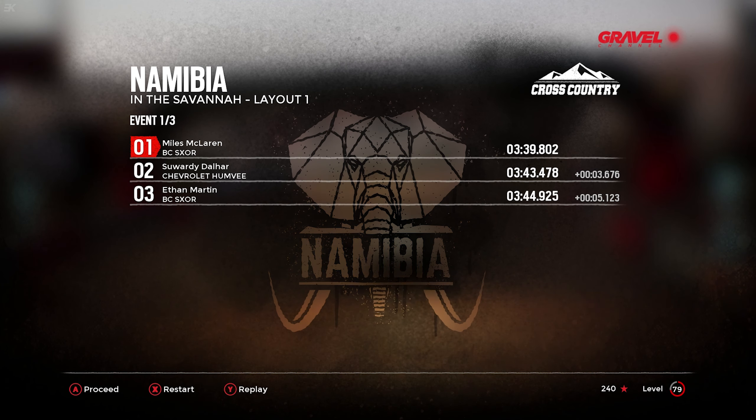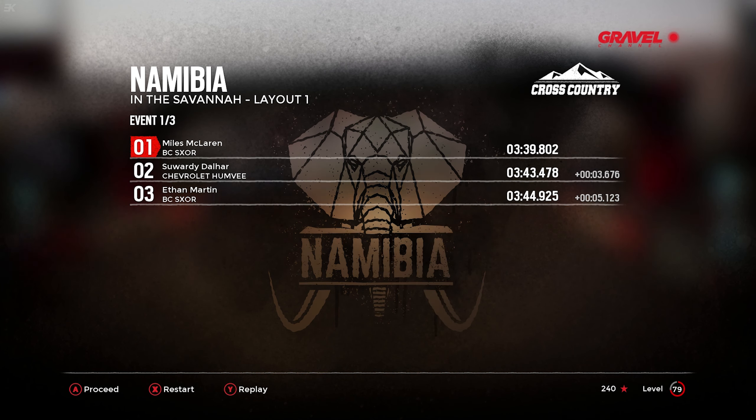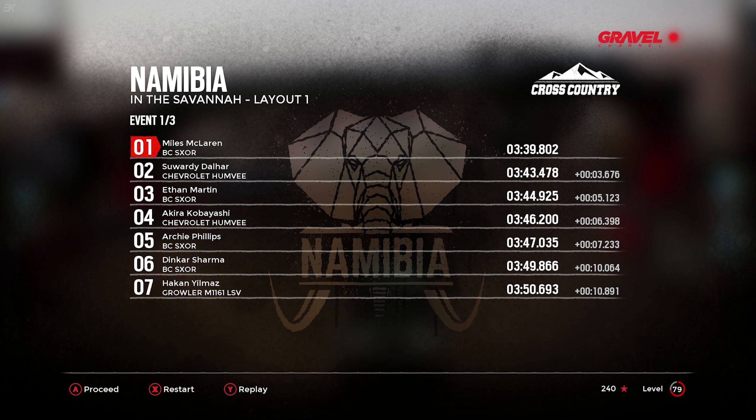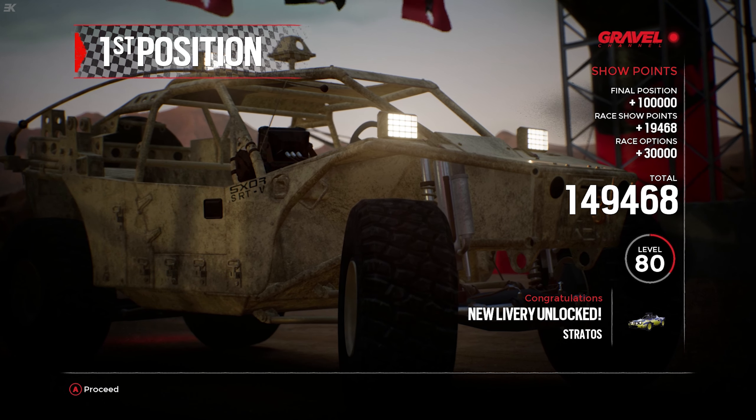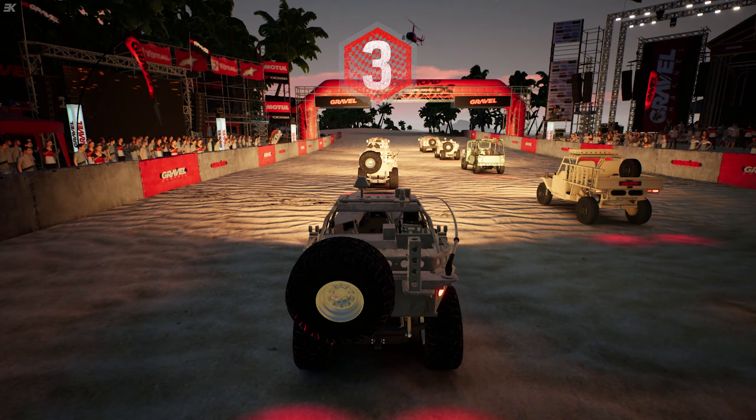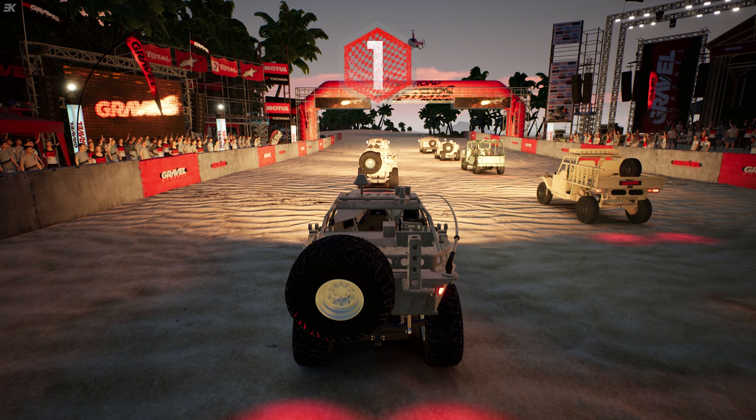We win by 3.6 seconds over the Humvee. Let's look at our opponents — so it's Humvees and BCs, and we've got a Growler as well. Prowler down in seventh, and then a Tom Carr in the field. It's up to level 80, new livery for the Lancer Stratos — very colourful livery as well, it looks like.